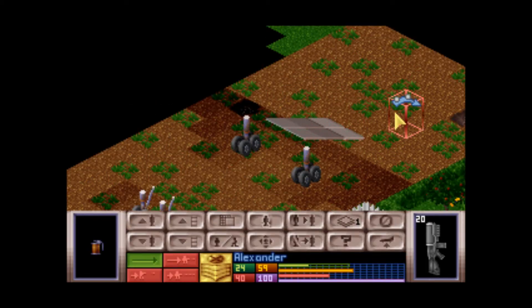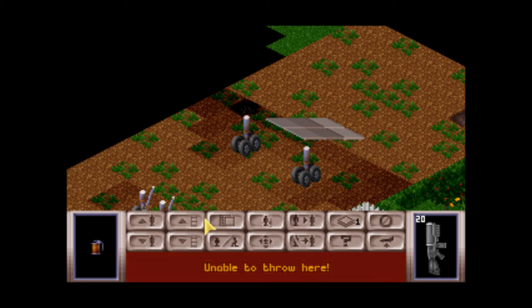I don't think you're able to throw out of your Sky Ranger from back here, because grenades actually have an arc to them in this game.